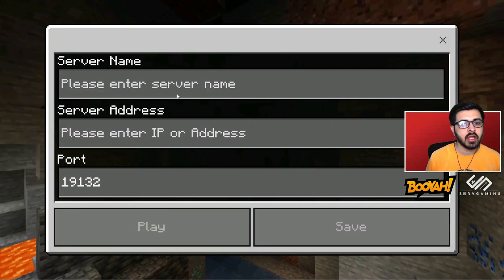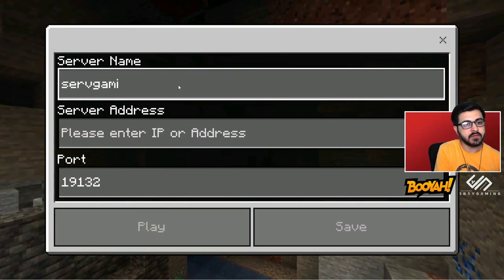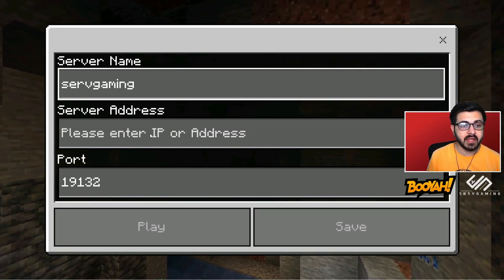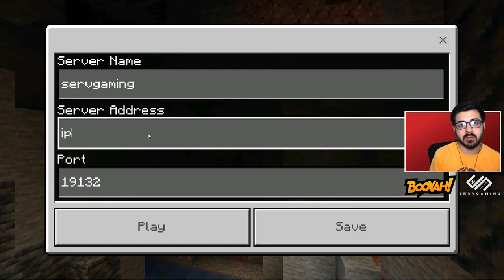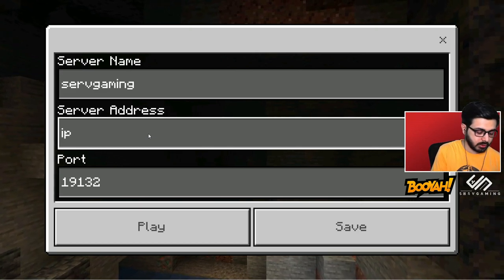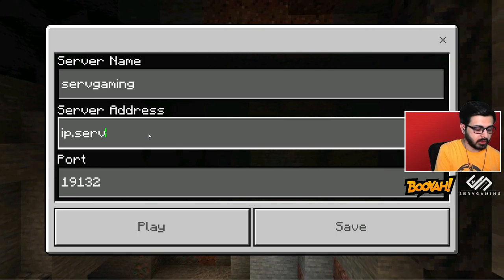Click on Add Server and you will just write the server name: servgaming. And for the server address, it is ip.servgaming.xyz.